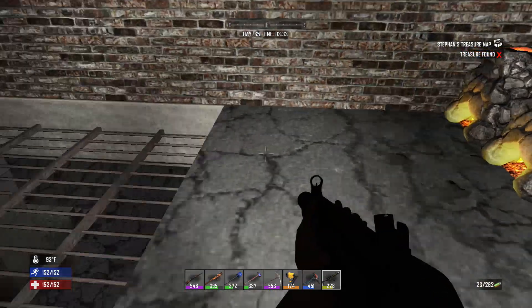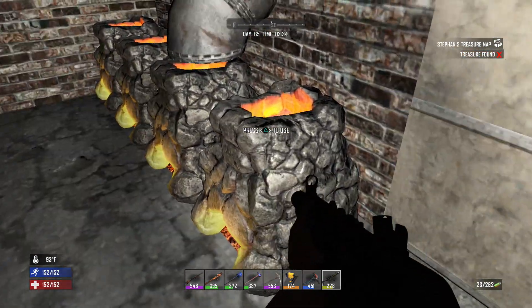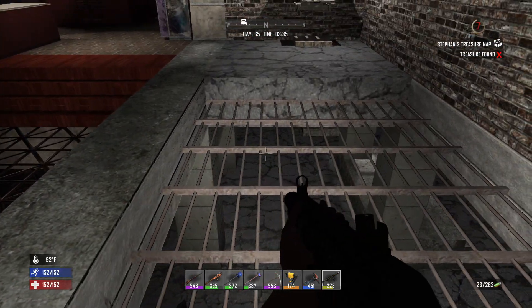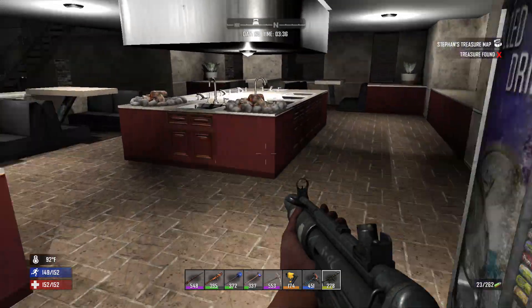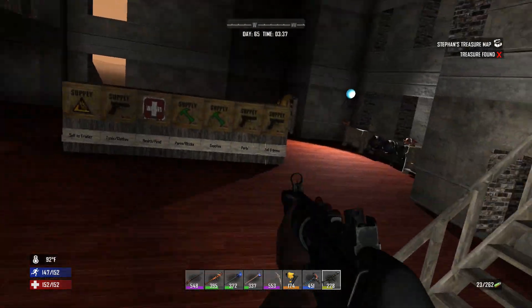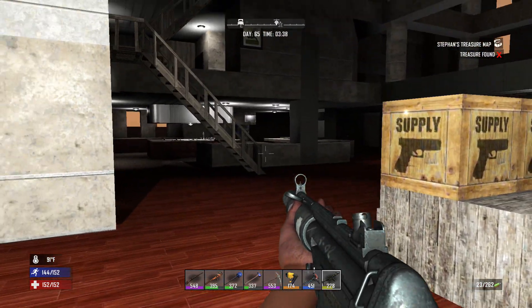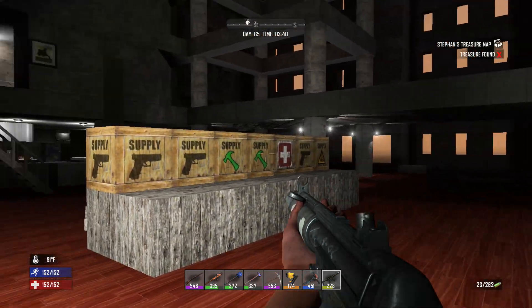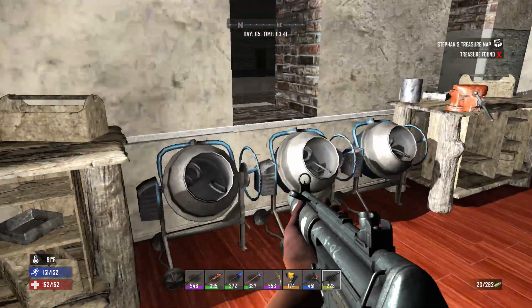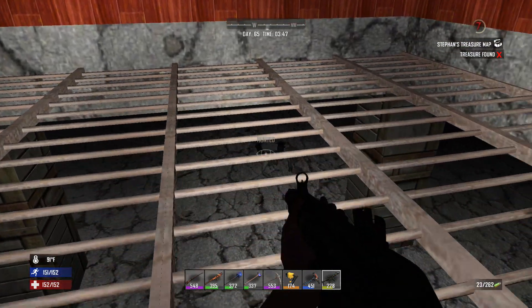It doesn't help that I had these forges going in the same area as the auger, which already has a heat map. That's probably why screamers are getting called in so much. Having the chem station and mixers in the back is probably a good idea since they're not in the same chunk as the forges — spreading them out is always a good idea.